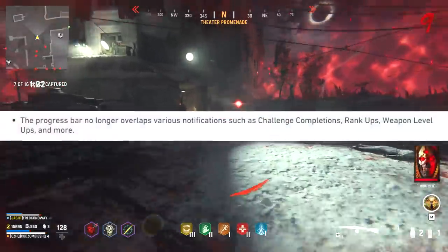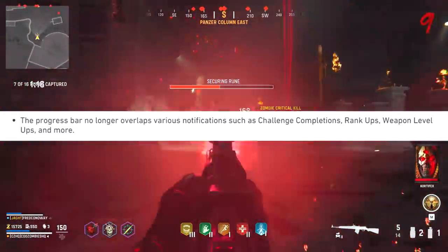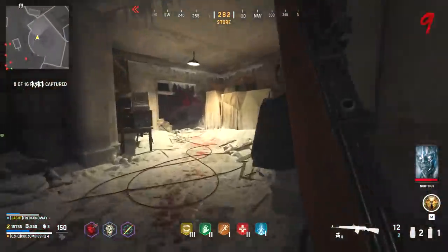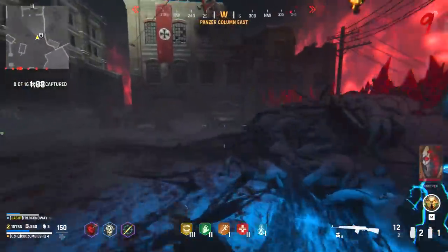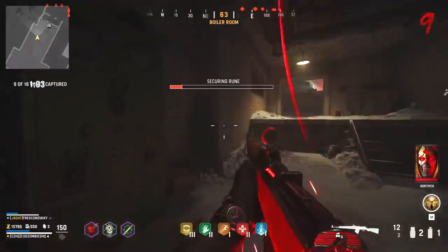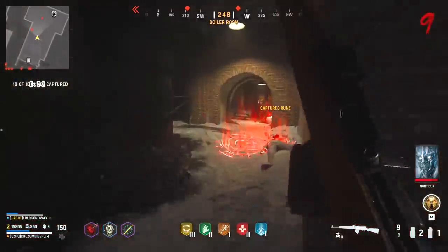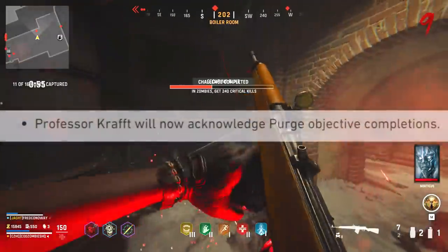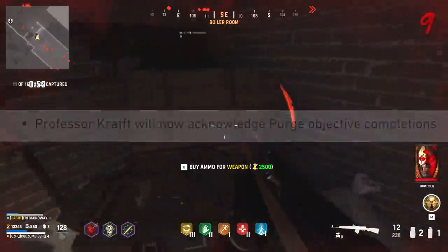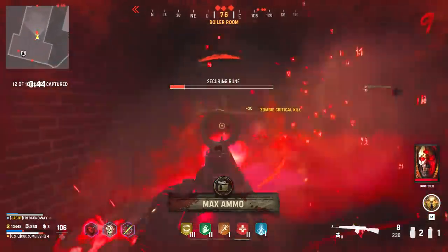They also say that the progress bar no longer overlaps with various notifications, such as challenge completions, rank ups, and weapon level ups. Before, how much time you had left in the objective and how many control runes you still had to capture would actually overlap with each other on the HUD, making it an unreadable mess. Not sure how that made it past QA, but it seems like it's fixed with this update. There was also some kind of audio bug where Professor Craft would not acknowledge Purge objective completions — that audio just wasn't playing — but now you'll get an objective-specific audio cue when you finish up that objective.